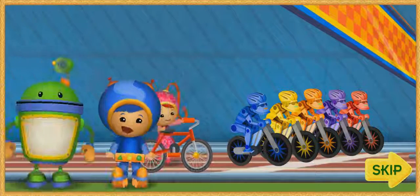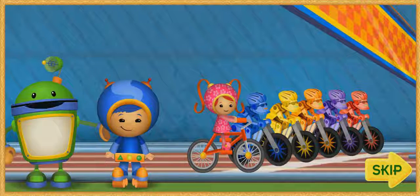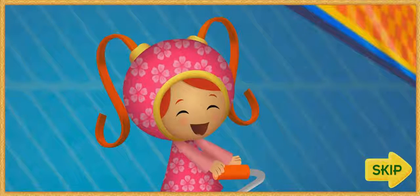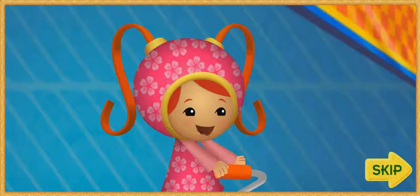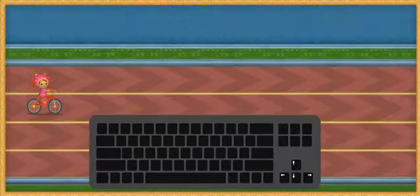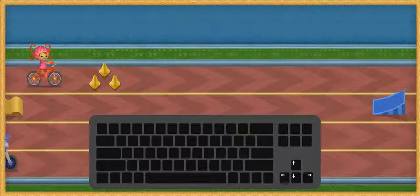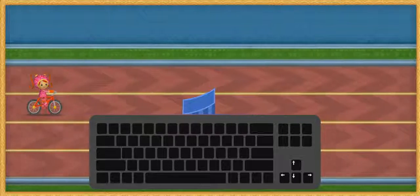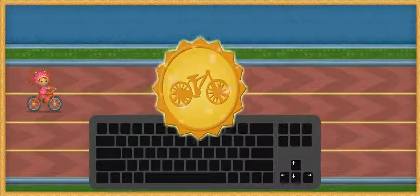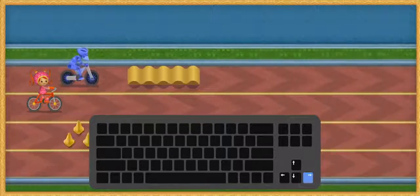Today we're riding in the bike race. We have to beat all of the biking robots to win the Oumigames biking trophy. We're going to take turns riding and I'm the first rider. Let me show you how to race. Press the up and down arrow keys to move the Oumigames bike across the lanes. Move around biking robots, speed bumps and cones or they'll slow me down. When you see a ramp, go over it. Then I'll do a special stunt and we'll get a special stunt medal. Press and hold down the right arrow key to speed up when the lane is clear.